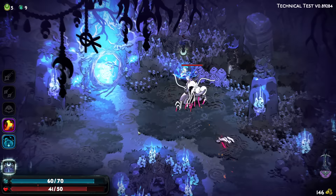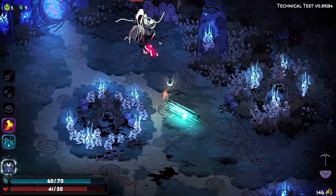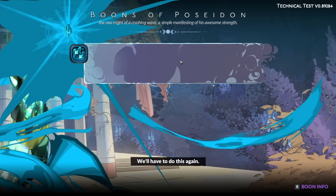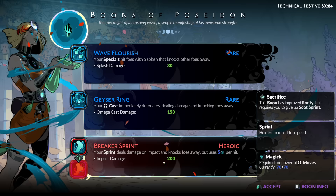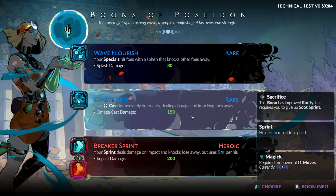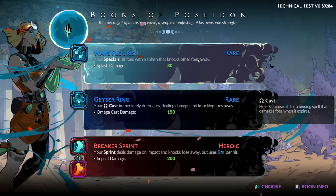It takes that long to get my ult back? Is this... does that count as a bullet? It does count as a bullet. It's weird, because it's really good, but I don't know how I feel about that one. Your sprint — we could just upgrade it into the heroic. That'd be our first heroic ability. We have to replace the sprint. I think it's probably way better. Our Q-Cast immediately detonates — we haven't used it yet today.